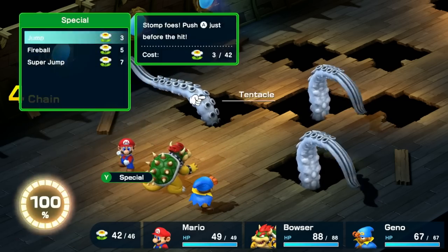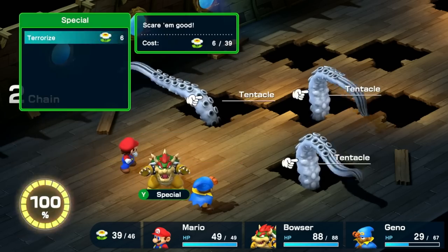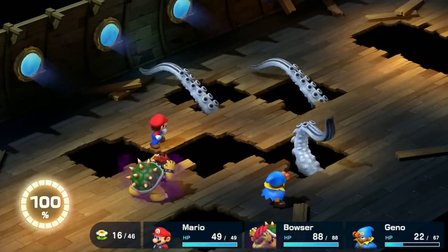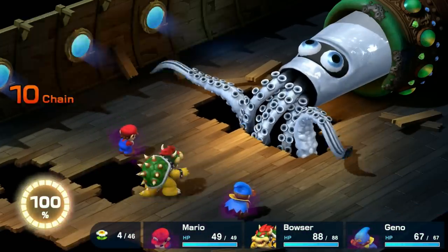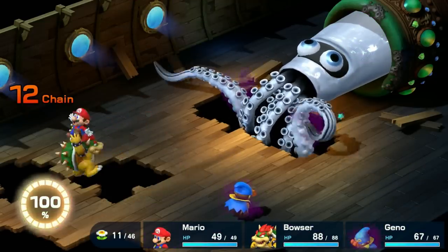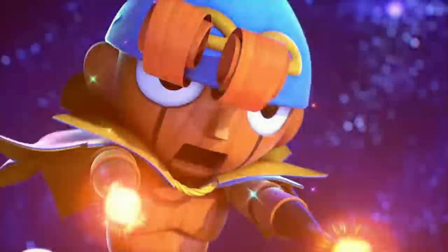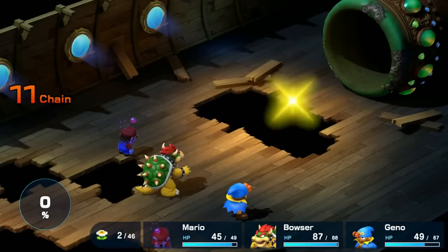I leave Peach out of this battle and use Bowser, Mario, and Geno. Geno boosts up Mario to start, given that Bowser doesn't take much damage at all from the Tentakles. Bowser uses Terrorize to halve the incoming damage, they go down, and now it's time to play the squid games. Bowser completely dominates — he does a ton of damage and takes very little too. He started at a much higher level than everybody else, and that's probably why. I end the battle with a triple attack that shoots stars at the squid and destroys it.